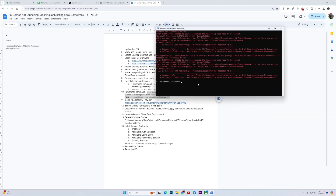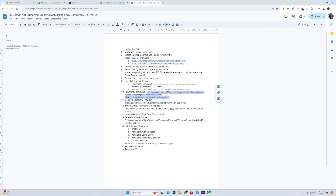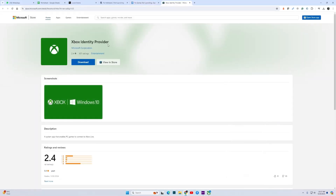Once a new line appears, your command has run its course — close the PowerShell and reboot your PC to check if the game works. If the game does not work, then you need to download the Xbox Identity Provider, install it, and then try to launch the game again to see if it works.